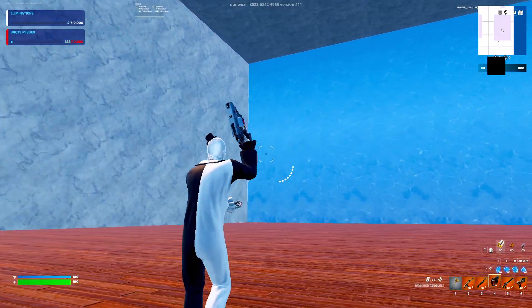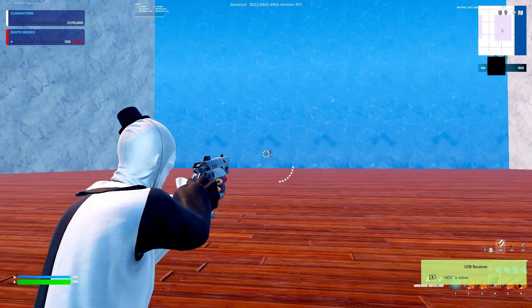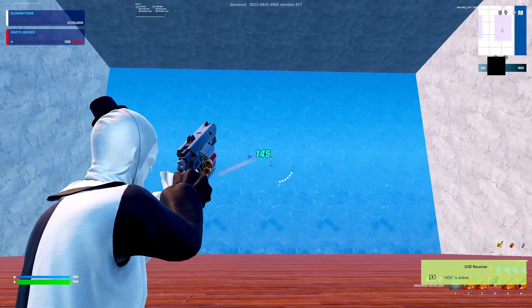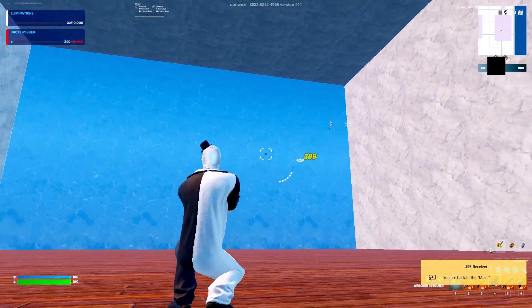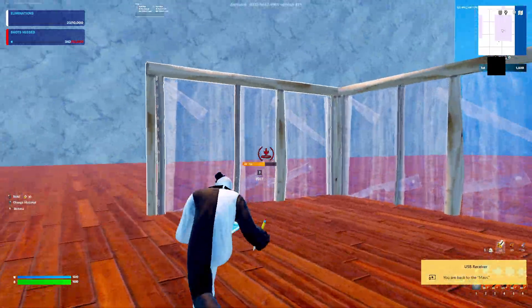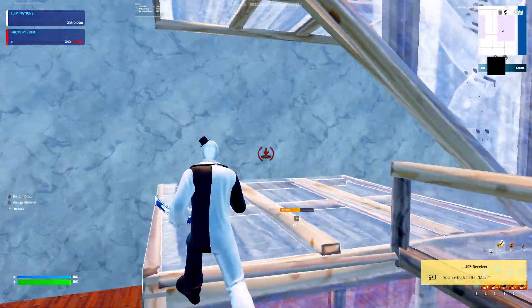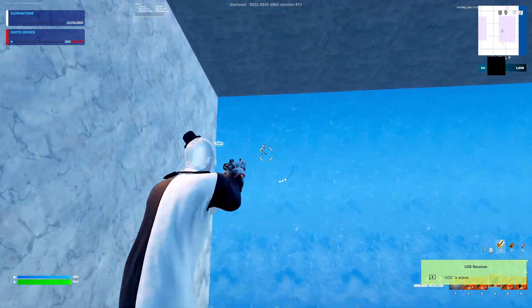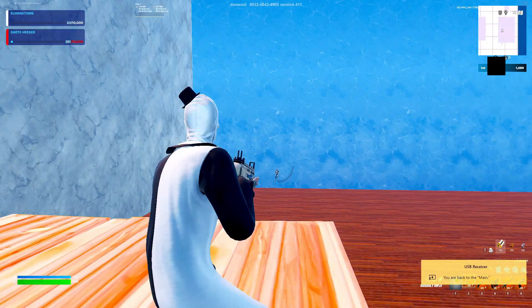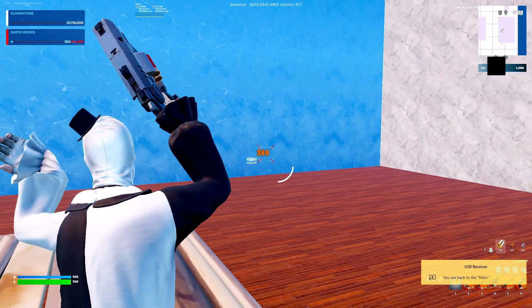So I'll show you guys how the aim works. You see when I right-click it says ADS on the bottom, and that just follows the enemy — tracks right onto them. And I'm on keyboard still, still have all the mechanics, but also have aim assist at the same time. Hits every single shot, locks right on.